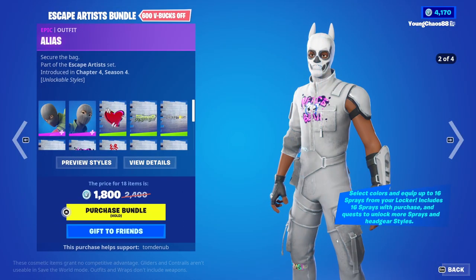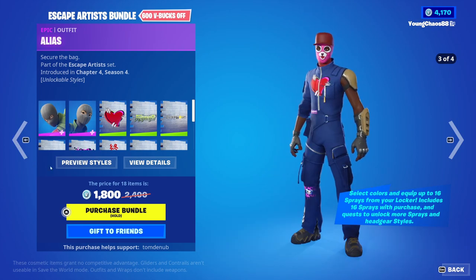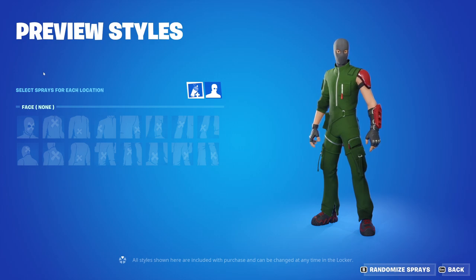So, we have Alice, an epic outfit, 1,200 V-Bucks. These skins are super, super customizable — you just don't know how much. It's crazy. First up, we have 16 different locations that you're able to change the spray location, as well as the scale and all that.